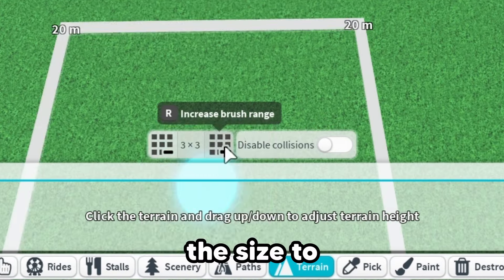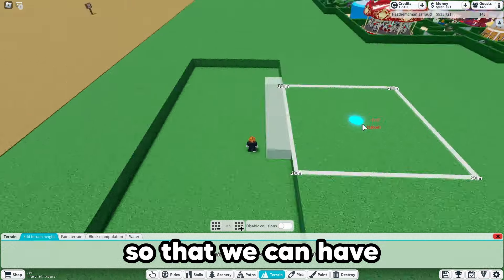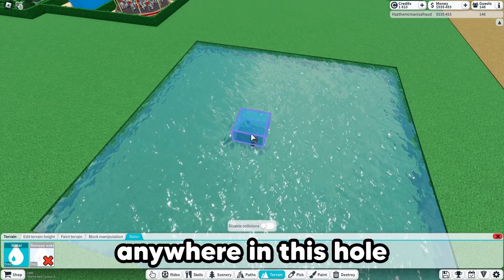First we want to head into the terrain tool and increase the size to 5x5. From there, just lower the terrain in a 10x10 area so that we can have a hole of exactly 100 blocks. Now let's get that hole filled in by heading to the water tab and just clicking anywhere in this hole.